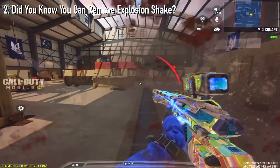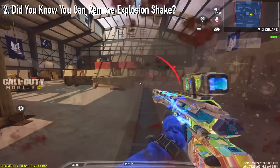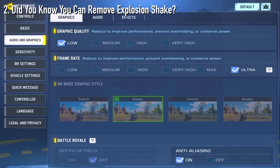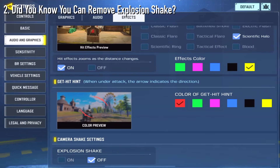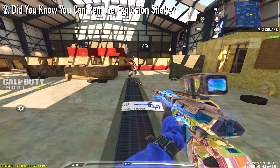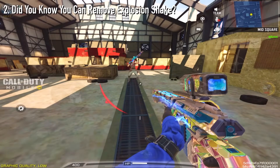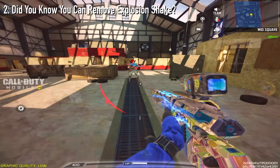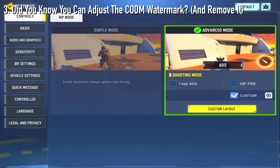Moving on to number 2, did you know that you can remove explosion shake? After talking to a bunch of you guys about this tip, a lot of you didn't seem to know this even existed. All you need to do is go to settings, audio and graphics, go to effects, scroll down, and turn off your explosion shake. What this does is it reduces the flinch — it still has slight flinch, but there's no more screen shake. It really helps in those times where you get hit by an explosive and might get thrown off.